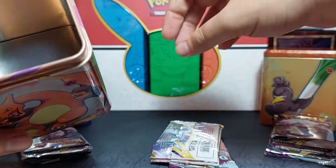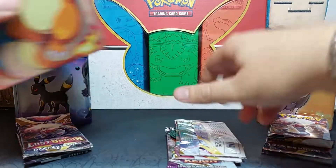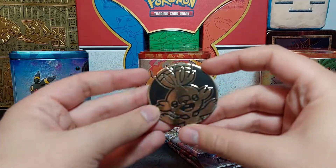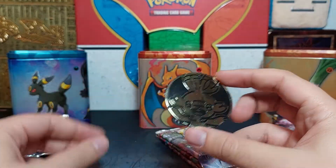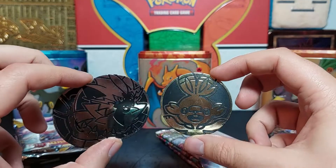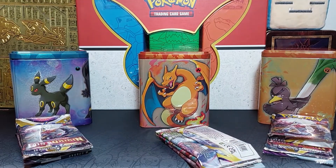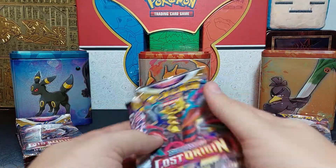Then we have three more packs and the coin seems to be stuck in it. Is it gonna be the same coin or a different one? And it's Scorbunny — hey, that's actually different! And this one is a little less silver and a little more gold. Interesting — we have a variety of coins now. The three packs are two Lost Origin, one Chilling Rain.